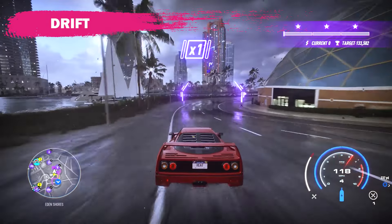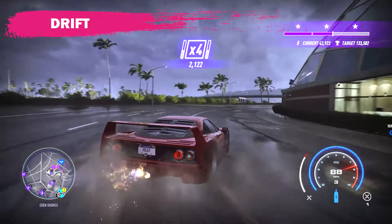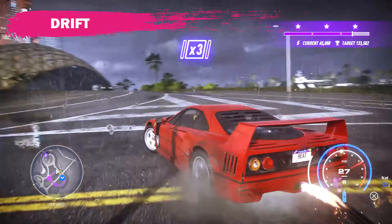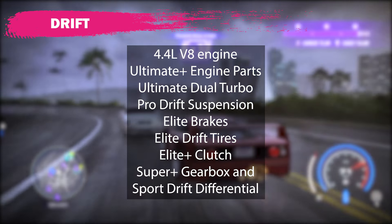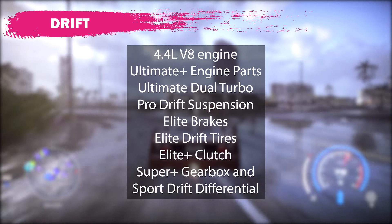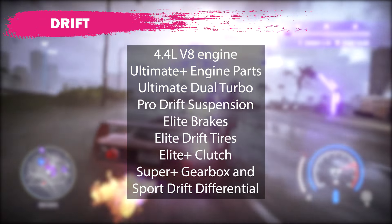Moving on to the drift setup — this was super challenging. This Ferrari did not want to drift at all, but I did find a setup that worked okay. If you're after high scores for all of the drift sections in the game, I'd say move on to a different car — the RX-7, the Evo-9, whatever suits you — because this car does not handle the drift well. That said, my drift setup does allow you to drift and control it. It looks like this: 4.4 liter V8, ultimate plus engine parts, ultimate dual turbo, pro drift suspension, elite brakes, elite drift tires, elite plus clutch, super plus gearbox, and the most important part — the sport drift differential. Without the sport drift differential — and keep in mind it is the sport, not the pro — it makes a huge difference.